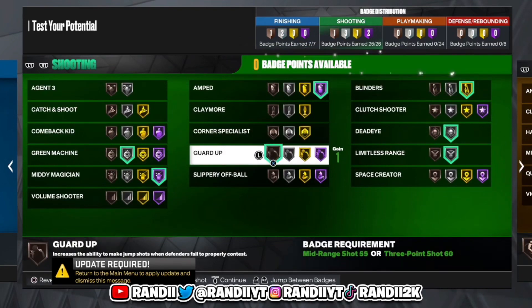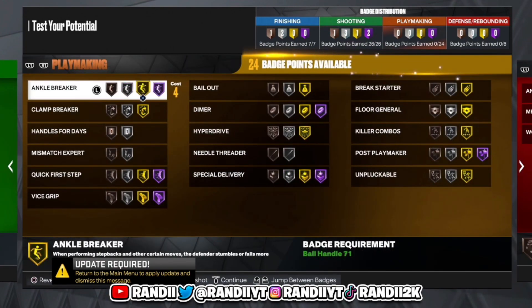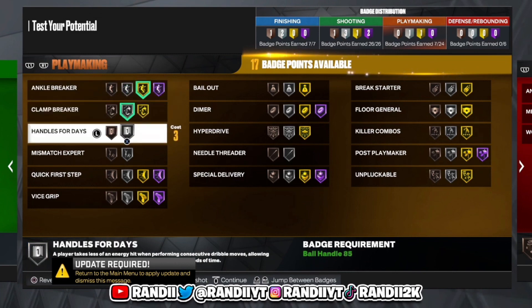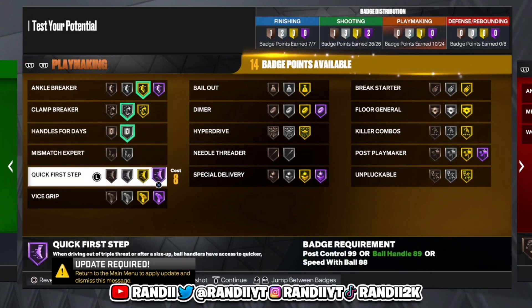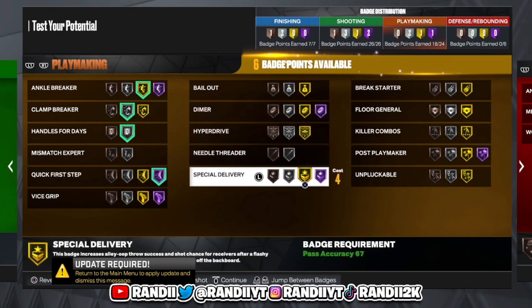For playmaking badges, Angle Breaker is key — when people use Clamps, you want this badge so you can still break people. Handles for Days on silver is fine because you still have good enough speed. Quick First Step on Hall of Fame for sure. Special Delivery on Hall of Fame if you can — it helps you get takeover fast — but we'll have it on gold for this video.